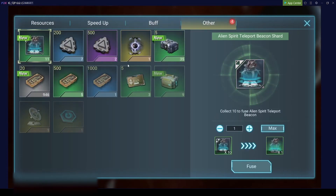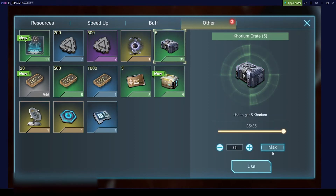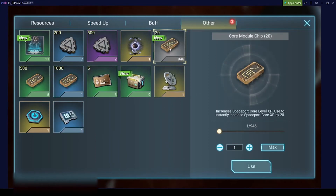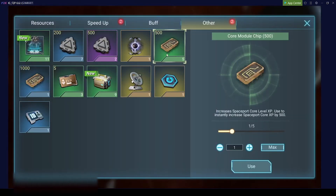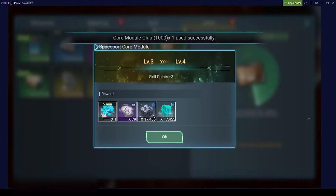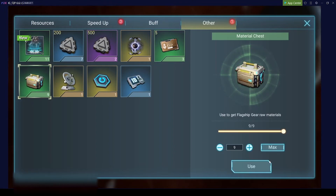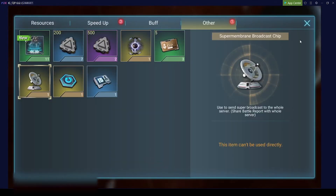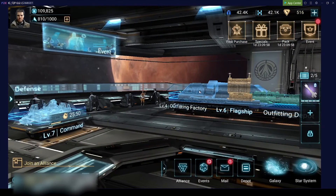Under Others in the depot, we have some things we want to use now. Corium crates — corium cannot be stolen from you. Spaceport core modules — we want to use these because we get additional rewards and level up our core, which gives additional bonuses. We will go into those very soon. You can also open the material chests, which will allow you to build more or upgrade equipment for your flagship. After opening a few of them, we can check the outfitting factory and see if we can upgrade something.